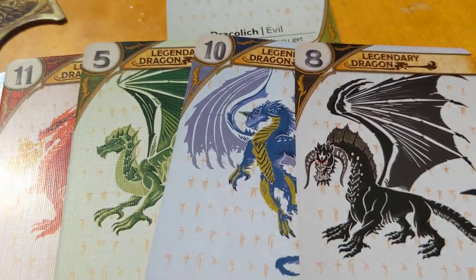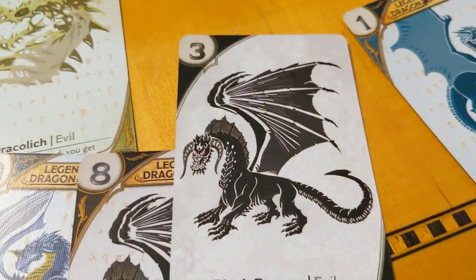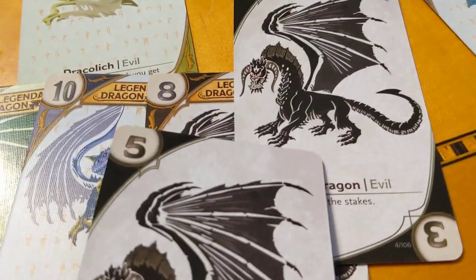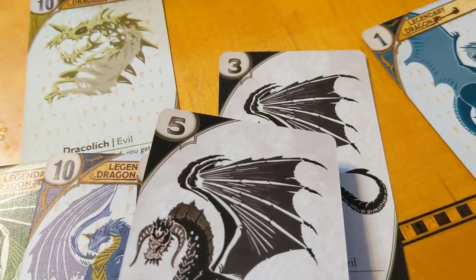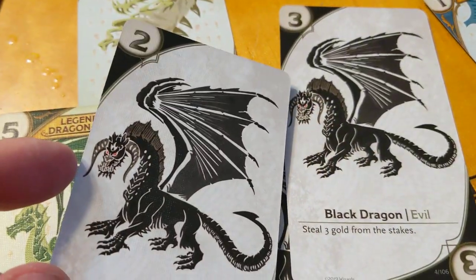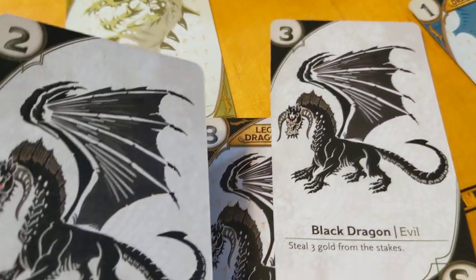When they play a dragon — say the person before you plays a black 3 dragon — if you played a black 5 dragon right after them, you don't get to trigger because your dragon is stronger than theirs. If your dragon is equal to or less than the previous one, you get to trigger the power at the bottom. So if they played the 3 dragon and you played the 2 dragon, you get to trigger. Or if you're the first person to play your card in that round, you also get to trigger.